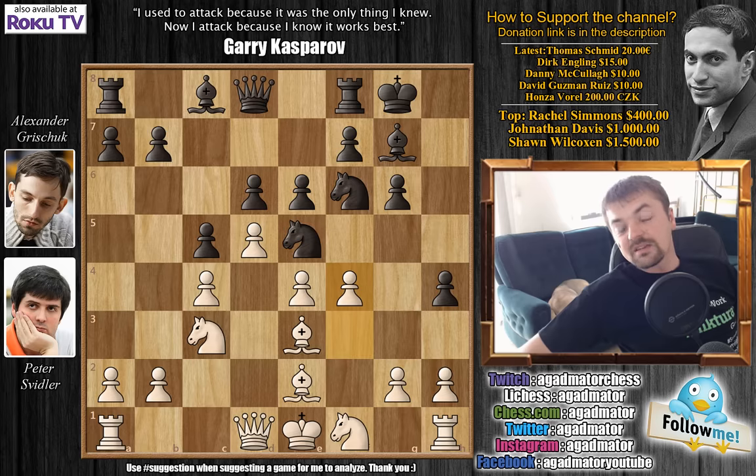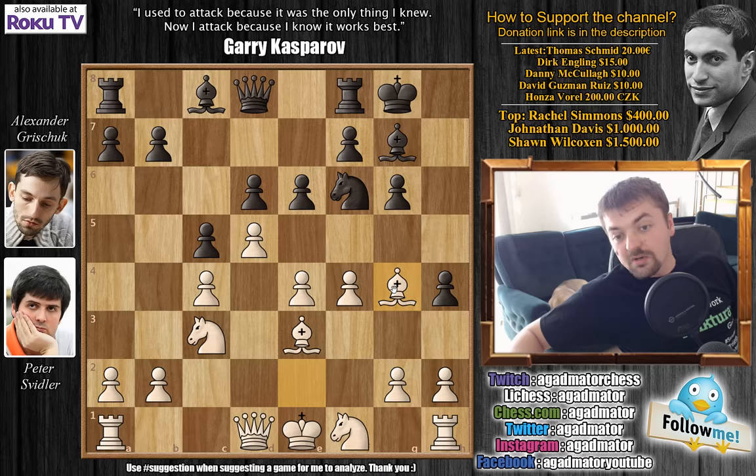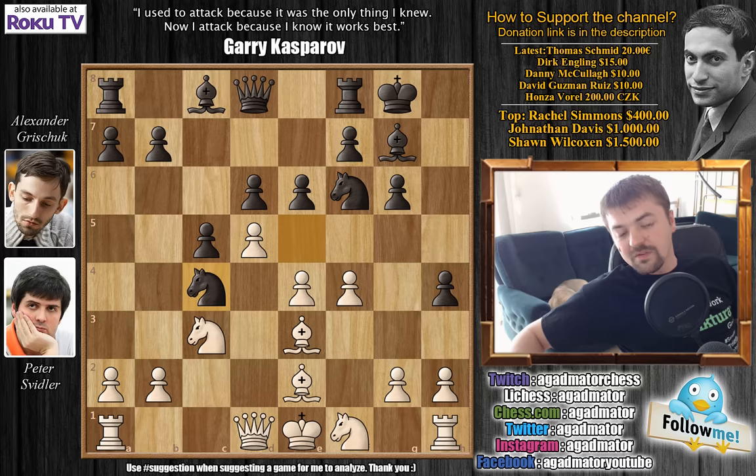Grischuk does push h4, knight to f1, and e6. We have f4, and this is the critical moment in the game. Here you probably want to play something like knight e to g4, as your knight is attacked and you want to attack the white dark-square bishop. White will decide either to move the bishop or give up his light-square bishop — either way you're winning the bishop pair. But this is what Grischuk had prepared.